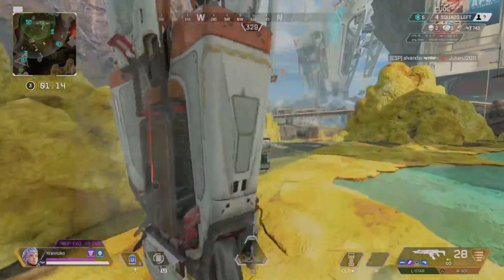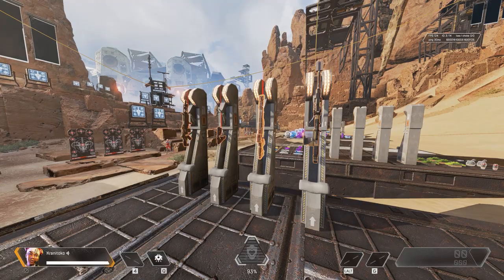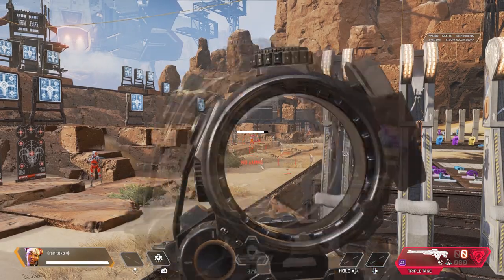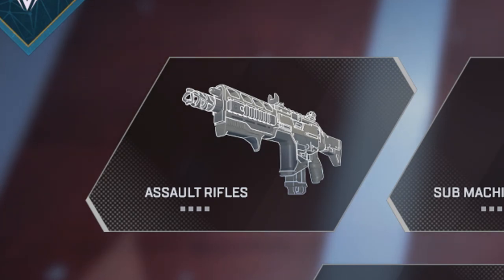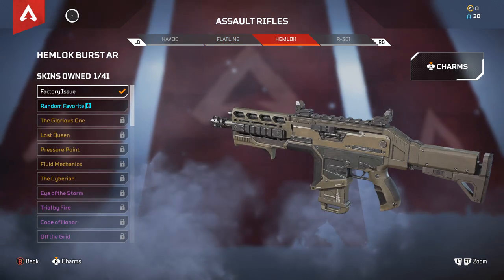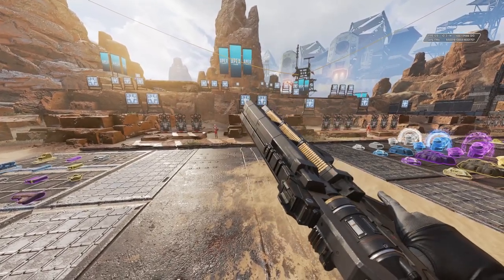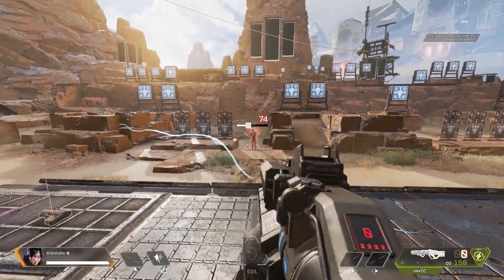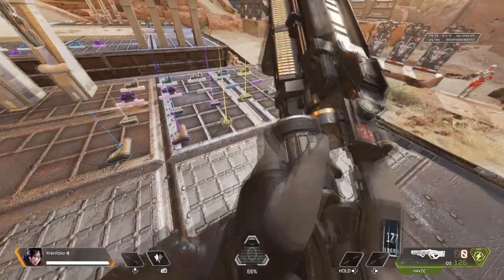Some weapons end up in things called care packages. While weapons generally have their own specific ammo type, any weapons that become care package weapons will be replaced by supply drop ammo. This ammo cannot be picked up in the game, so when the weapon runs out of ammo, it's out for the rest of the game. First off, we have assault rifles, of which there are four: The Havoc, the Flatline, the Hemlock, and the R-301. The Havoc uses energy ammo and can be difficult for newcomers due to its strong recoil. Without the turbocharger attachment it takes a second to start shooting, but once it gets going it packs a real punch. It's an automatic weapon.